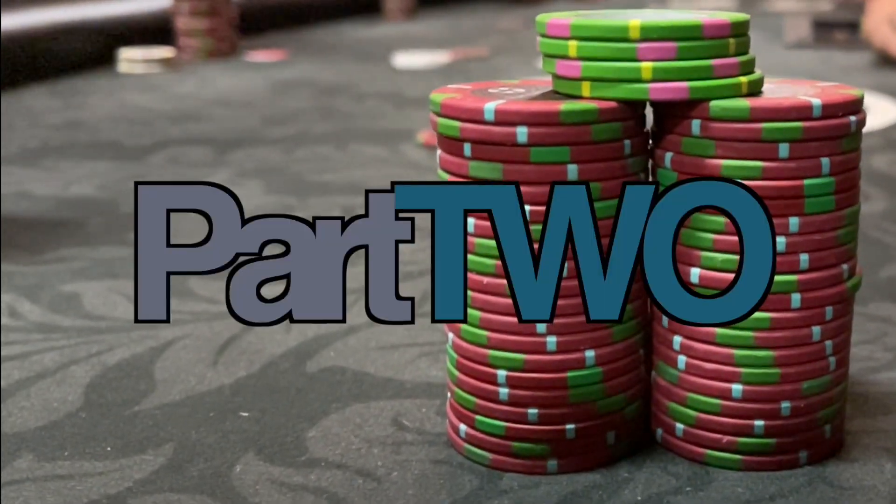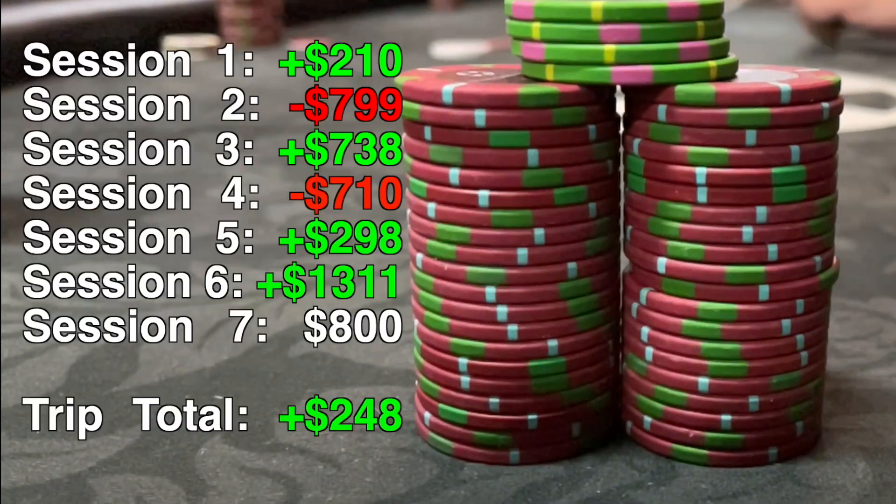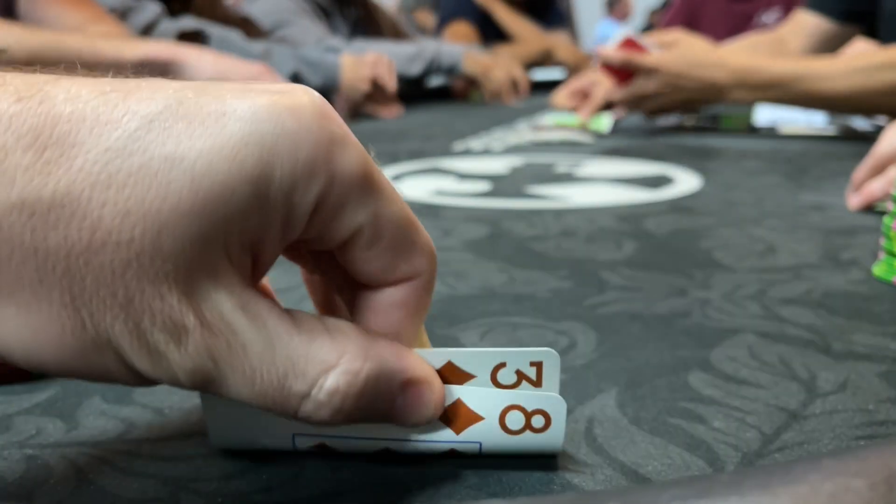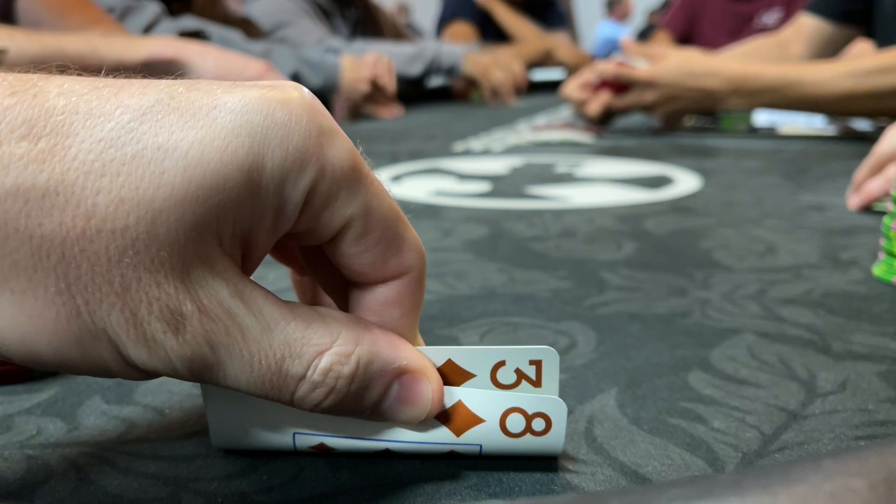Welcome back for part two of my Texas Card House experience. I have three hundred dollars in front of me but I'm in for eight hundred dollars total this session. The first hand is eight three of diamonds — it's a bomb pot, I'm on the big blind.